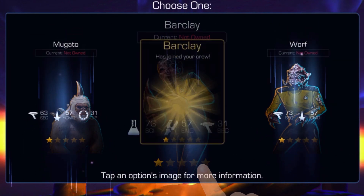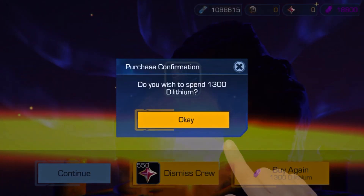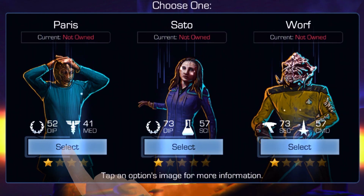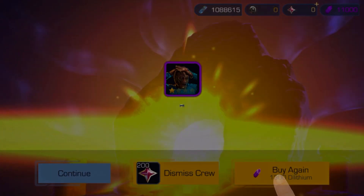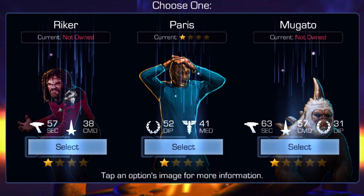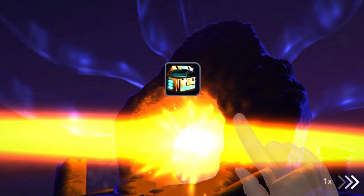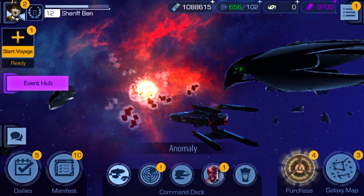This pack features a selection of crew with the Primal trait. Purchasing gives a single behold from the 10 featured crew. No option will be repeated within the behold, increasing your odds for seeing a variety of choices across the 10 crew. Both super rare and legendary characters can be present among a single behold choice. We hope this type of pack enables you further agency in collecting crew, and unlike packs like the birthday behold, you can purchase this as many times as you would like.